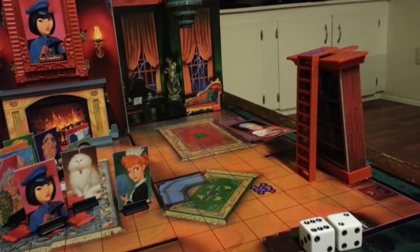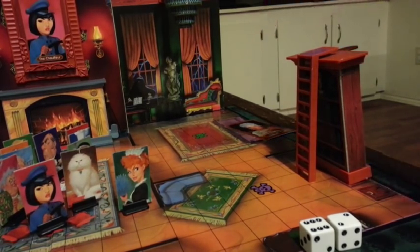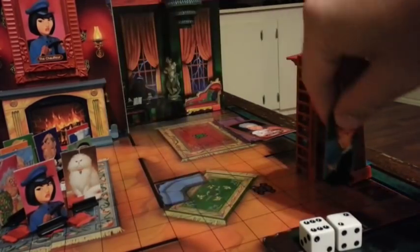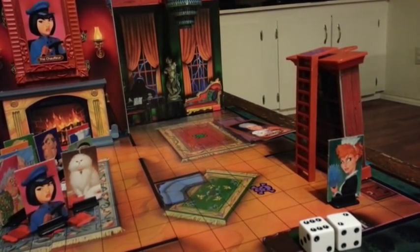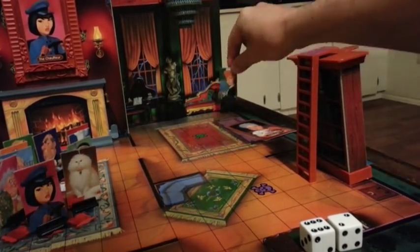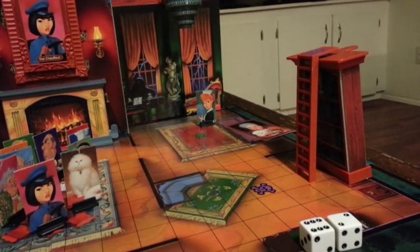Another thing you'll notice on the board are these little trap doors — they're secret passages. There's a secret passage by every trap: there's one here, one by the chandelier, by the fireplace, by the staircase, and by the statue. Let's say my maid's over here and I rolled a six and a two. I can choose to move the maid six spaces and use the passageway as one of those moves — one, two, three, four, five, six — moving through the secret passage and around the couch rather than onto it.